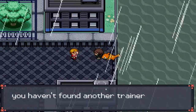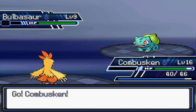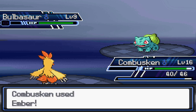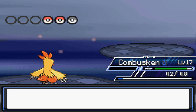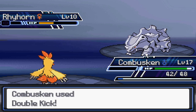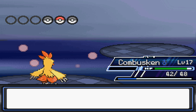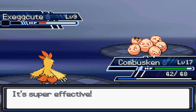No matter what you answer, the trainer is going to battle you. There's some really unique music here. This is another one of those early game battles that can really throw you off. It's raining, so I may have a little trouble — or not, I'll just get a critical hit. My Combusken is overleveled and it's a Fire-type starter, so I won't have a lot of trouble. If you picked a Grass-type starter you might struggle, and if you picked a Water-type starter you'll probably have even more trouble because he has two Grass-types — Bulbasaur and Scolipede.